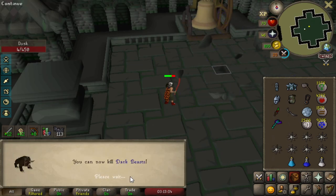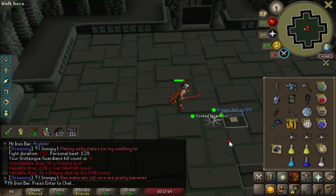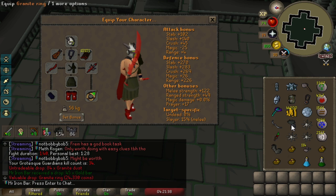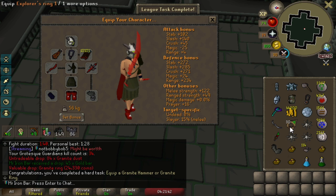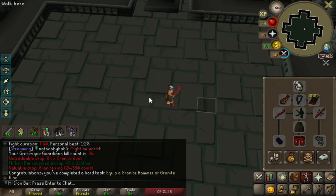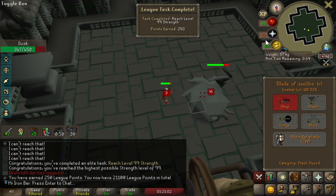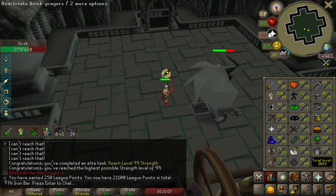90 Slayer already — wow, that was fast! I can now kill Dark Beasts. Dragon Dart Tips — and I got a Granite Ring! We've got ourselves a new best-in-slot ring. It has defense, so I think I'd rather wear this right now for this boss. And we just hit 99 Strength! Loving this Blade of Saldor. I guess I'm gonna train my Attack now, get that to 99 or something.